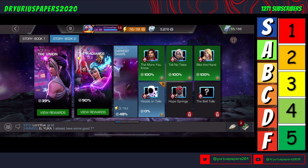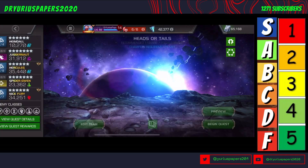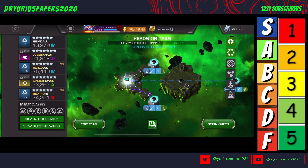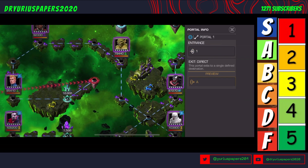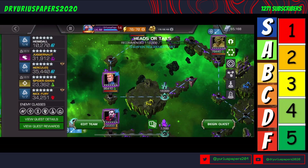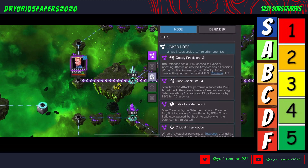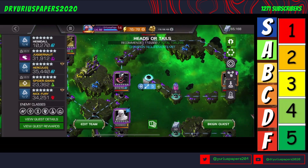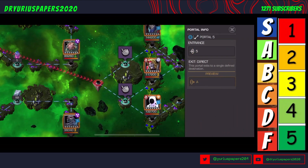We are going to be going along this path here that starts with Human Torch, and we're going to call this one the Deadly Precision Path, and then we will be going up against the Terax boss in here.